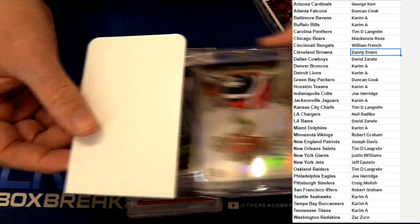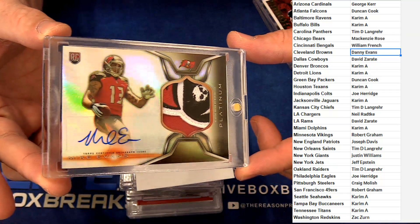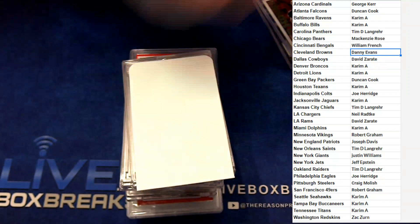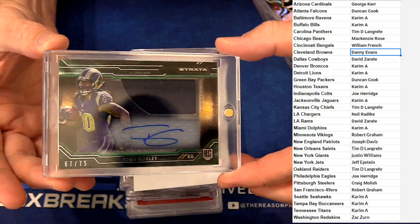Nice. We got a sweet rookie auto patch — look at that — Mike Evans from Platinum, that's for carom. Pretty sick right there. And then we got a rookie auto jersey Todd Gurley for David Z, numbered to 75.